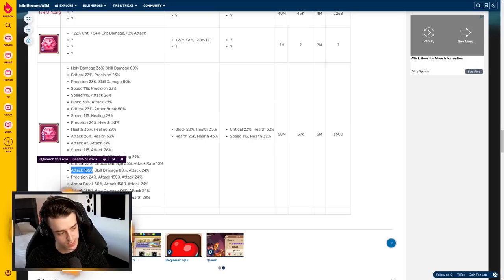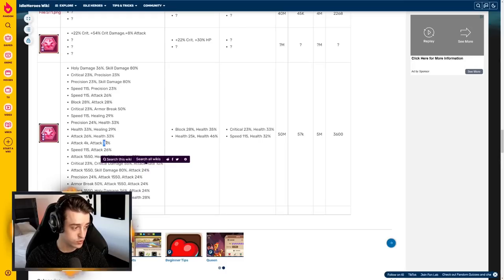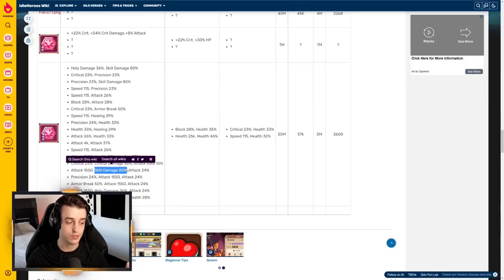Attack-skill damage has a 1,550 attack bonus, so already there is a flat increase in the base if you go with attack-attack equal to 2,450, which scales with percentage bonuses - that's already significant. Also the attack bonus is 24%, so you're getting a 13% better attack bonus, but skill damage on an attack-attack-skill-damage stone gives you skill damage equal to 80%.